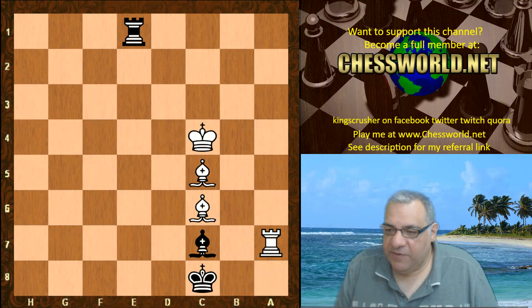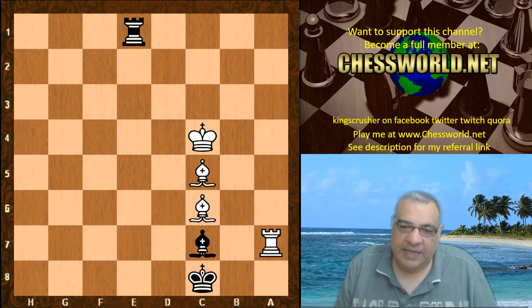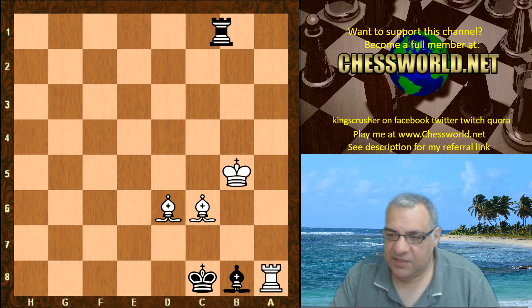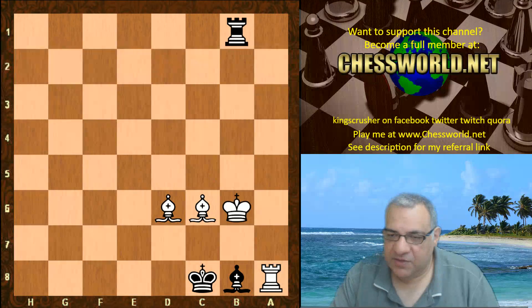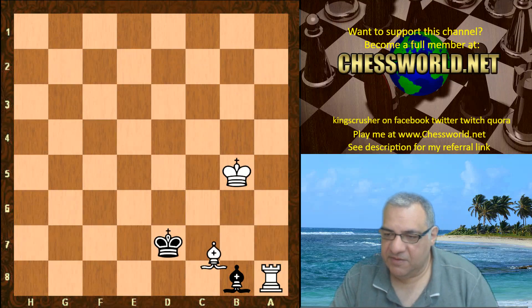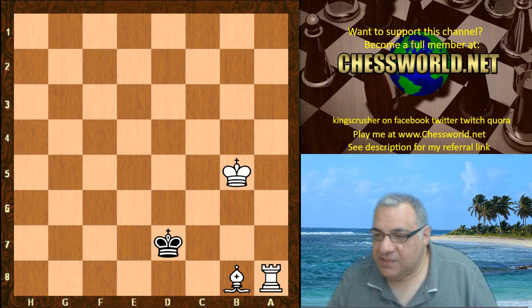The game continuation could have ended with check, Bishop d6, just spike checks until Bishop e5, and then it's desperate — when it's totally winning for white.